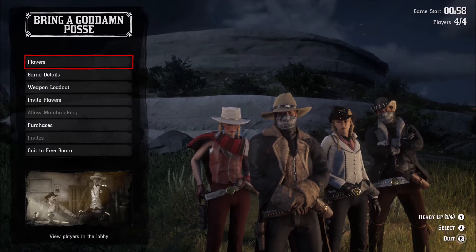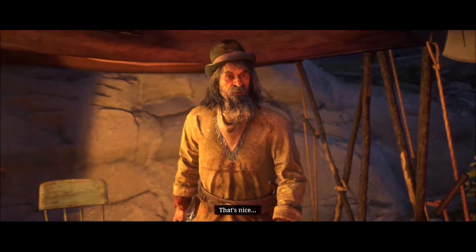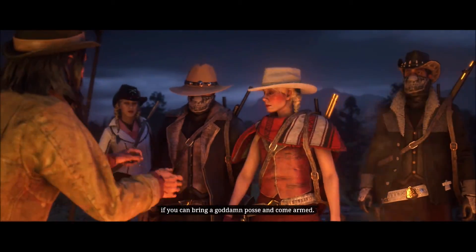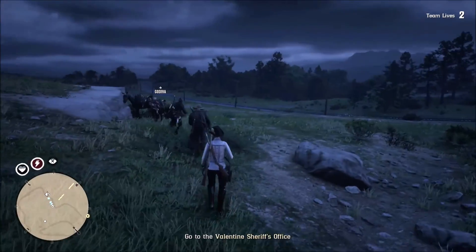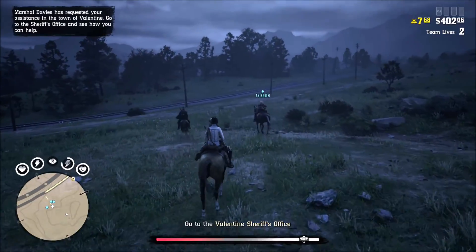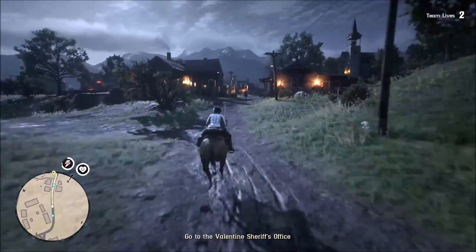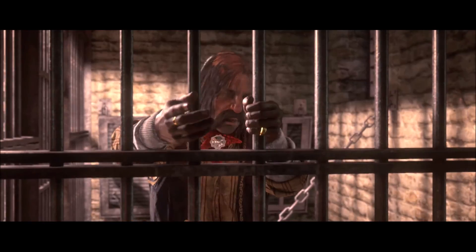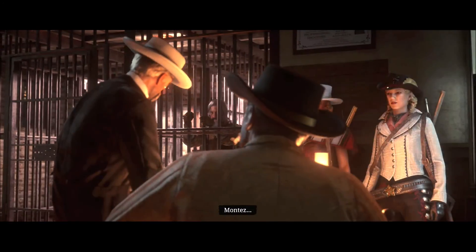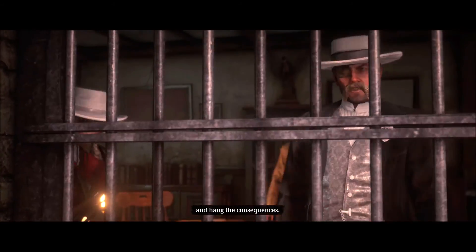Once you launch this mission, as usual there will be a cinematic, which we have sped up here. If you like, you can watch that cinematic — it's just telling you about the mission. To start out, just ride straight over to the Valentine sheriff's office. As you get close to Valentine, another cinematic will automatically kick off and you'll talk to the marshal in the sheriff's office. A prisoner is there, they'll chat for a minute, and then the actual mission will begin.